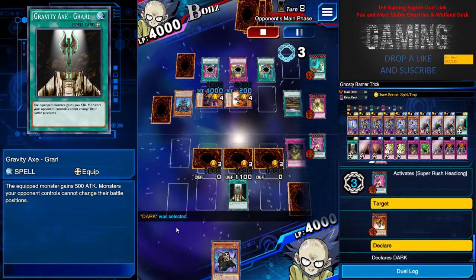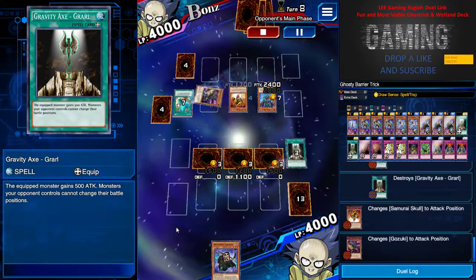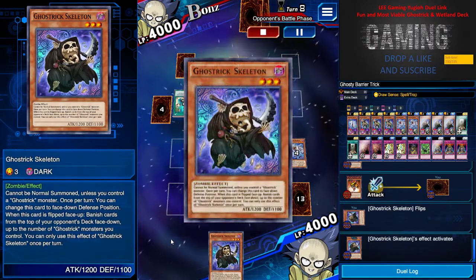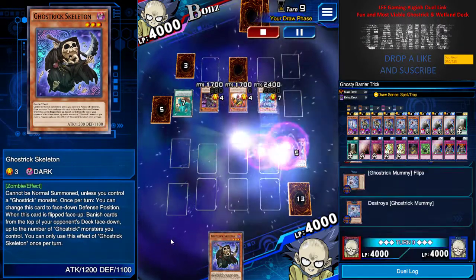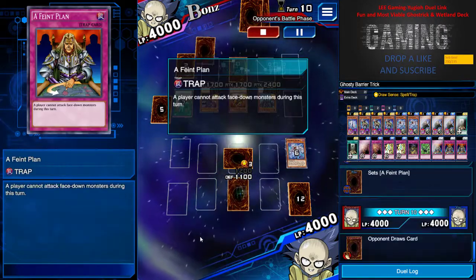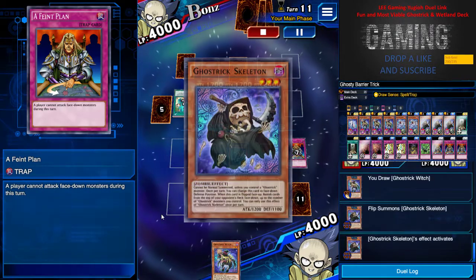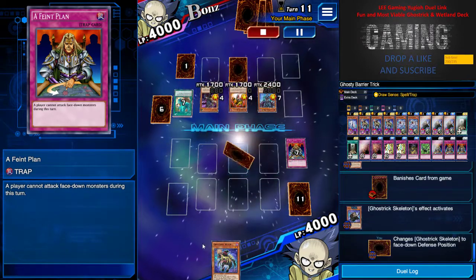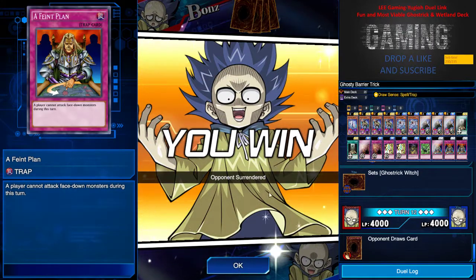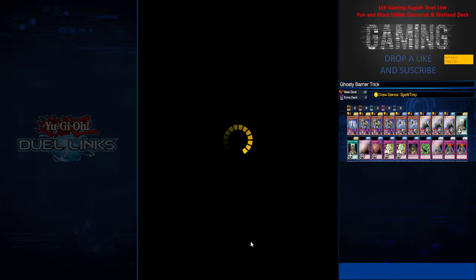I use Gravity Axe to hold them down, hoping he doesn't have a Red-Eyes Zombie to tribute — but he has Storm. So much for that. My front row is all gone, I'm only left with Ghost Trick Skeleton. I banish one card before going to the grave. A Feint Plan stops his attack — I'm afraid of Anti-Magic Arrows. Ghost Trick Skeleton banishes one more. He has one card left and surrendered because after this round he has no more cards in the graveyard.